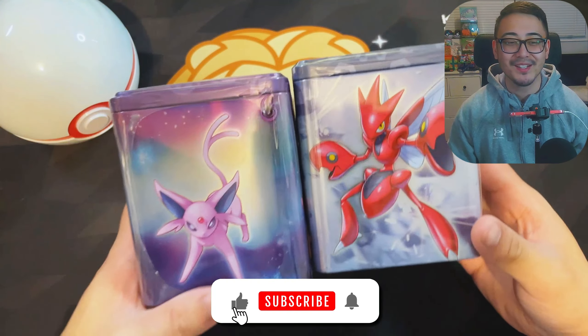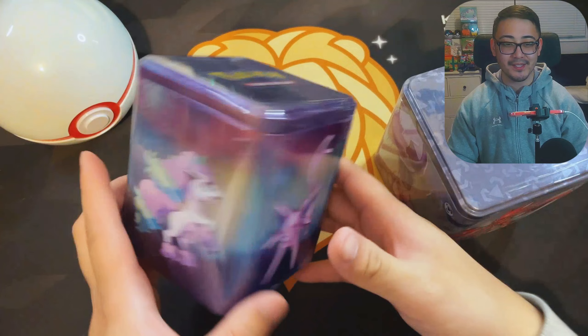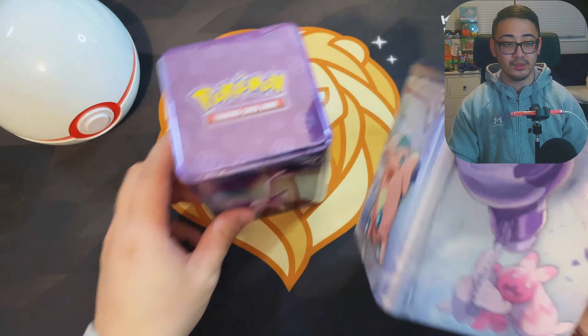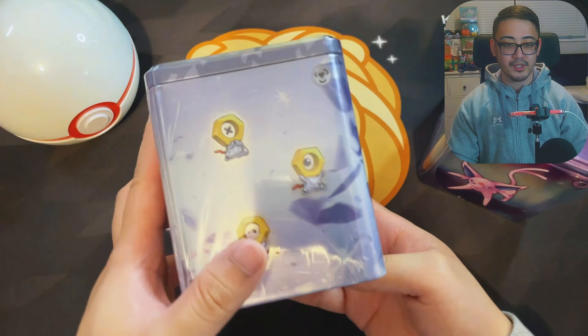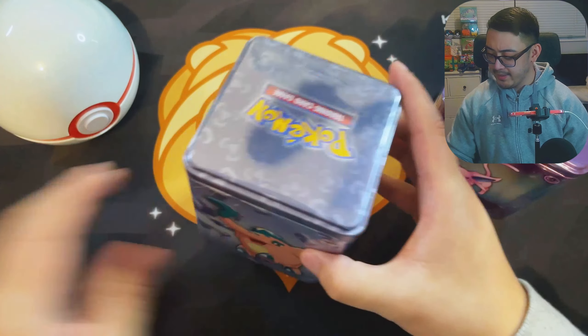Welcome back to a brand new video, hopefully you guys are having a wonderful day. To start off, we got two stacking tins — really like these. Pretty cool artwork, especially with this Gengar and Espeon on the metal one. We also got Scizor over here, which is pretty cool.